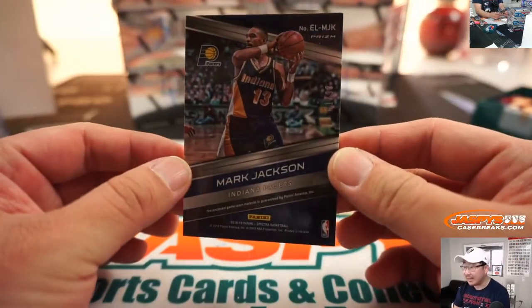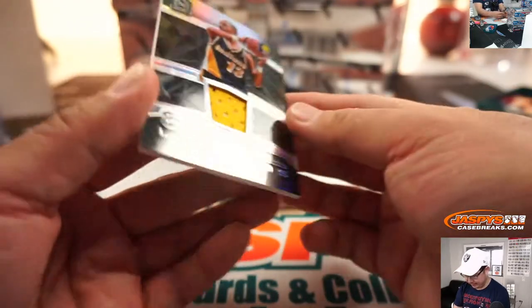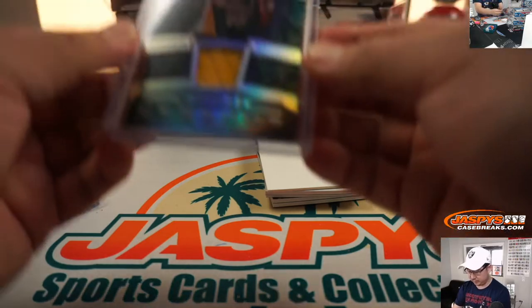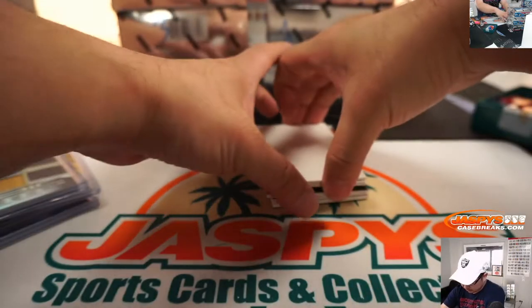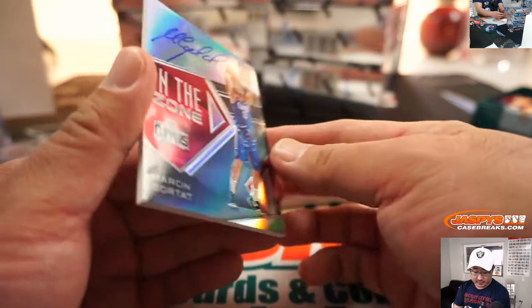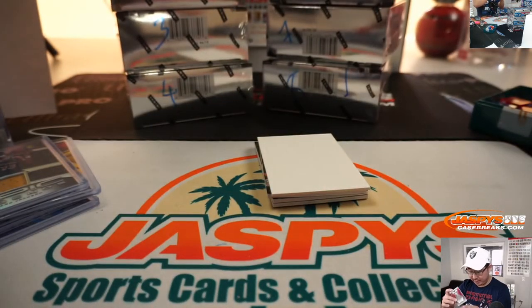We got Mark Jackson, 81 out of 99 — Mark Jackson Epic Legends Relic. That goes to Frank and the number one. Marcin Gortat, 39 out of 75 — so that also goes to Frank. That's an autograph, an In the Zone auto for Frank and the number nine.